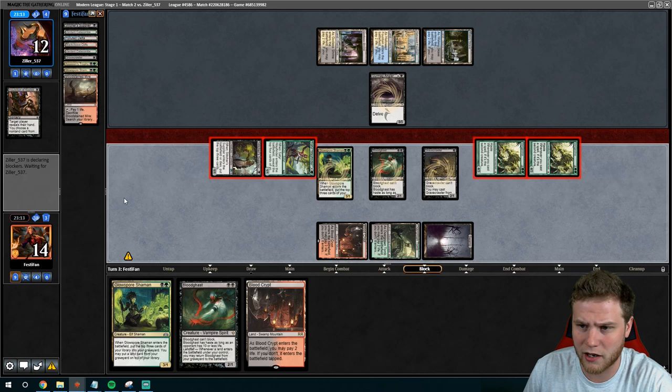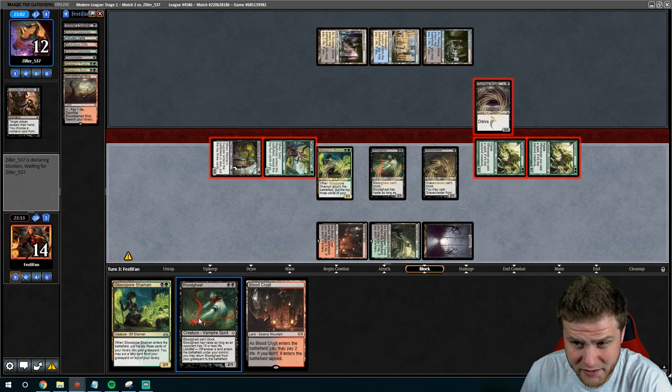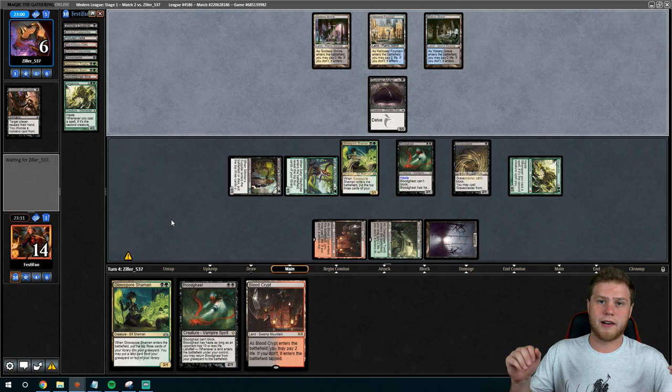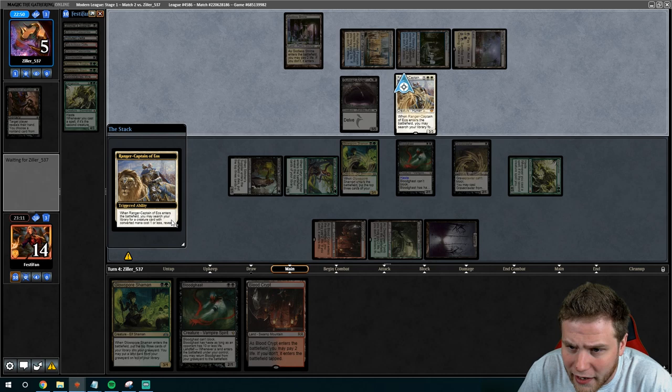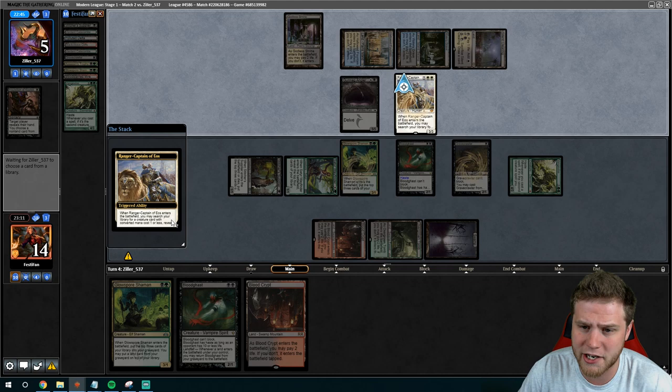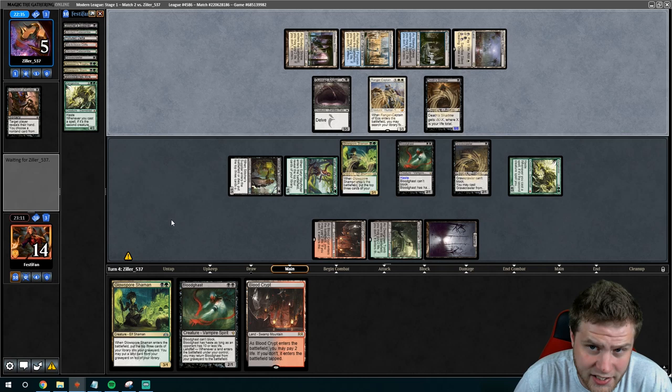So they take six. Vengevine hits the graveyard, but next turn we can go Glow-Spore plus the haste Bloodghast to get that last one back. Death Shadows are going to be large, but the real question is: do we care? No. Ranger is okay because if they sacrifice Ranger, they're dead. I believe they're just dead here — if they sack Ranger, they only have two blockers for our three-power and four-power creatures, and then they take six. If they don't sack it, we just go nuts and bring in two more hasty creatures. So they are dead.